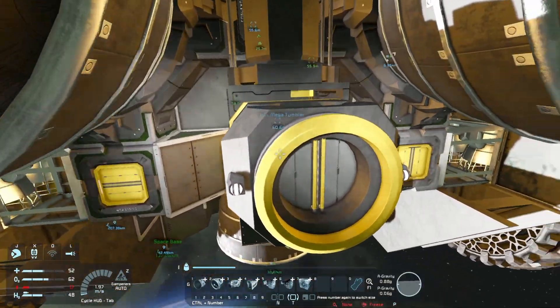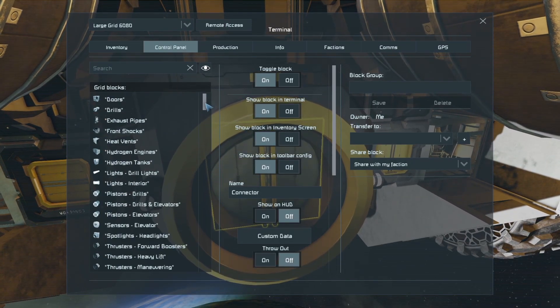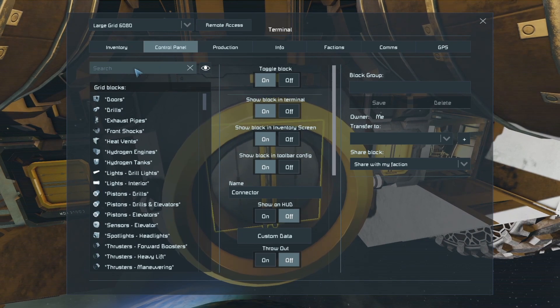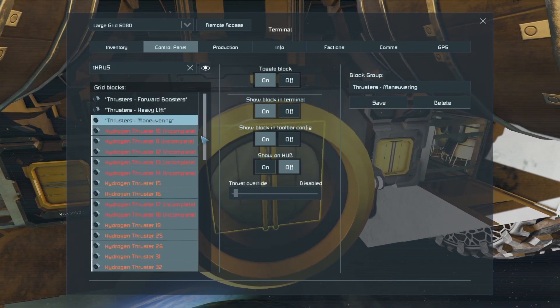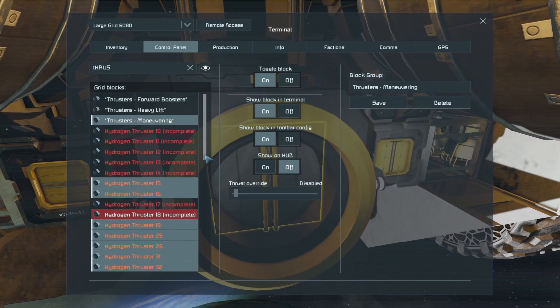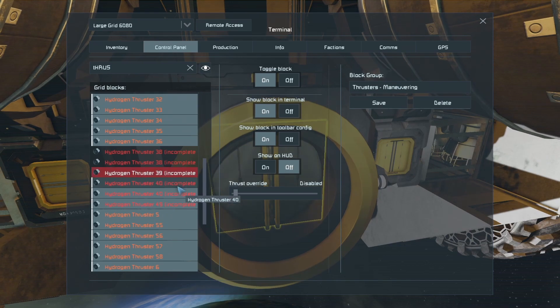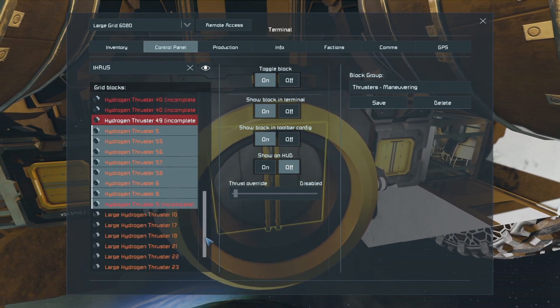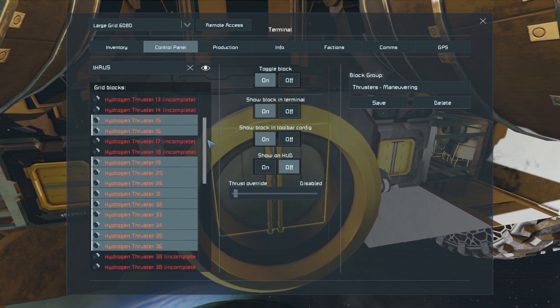I'm not gonna put thrusters yet, because I want to regroup the other ones. Thrusters — maneuvering — these guys, removed from maneuvering. Save. These guys are removed from maneuvering and added to the heavy lift thrusters group.